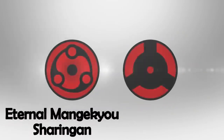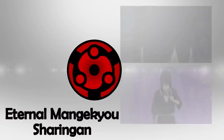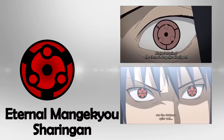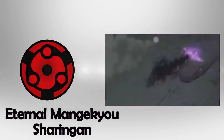We continue with the fifth level: the Eternal Mangekyo Sharingan. This Dojutsu is obtained by removing the Mangekyo Sharingan from another Uchiha and implanting it — that is, both Mangekyo are merged. The possessor of the Eternal Mangekyo Sharingan can use all the techniques of the Mangekyo without losing vision. It is a perfect Sharingan. By obtaining it, the user enhances all previous Mangekyo Sharingan techniques, being able, for example, to merge the Susanoo with the Amaterasu.